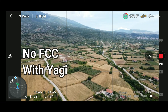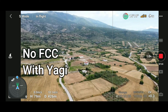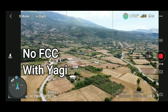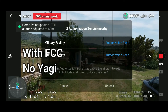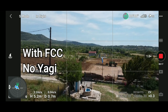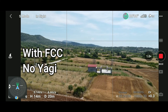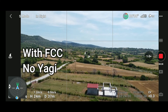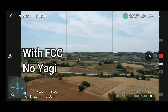I'm going back, and finally I'm going to try the last part of the test with only the FCC hack. There are no Yagi extenders. The home point has been updated and I have activated the FCC hack. I'm going up — not going straight to the neighboring village but straight down toward the village that is close to me.